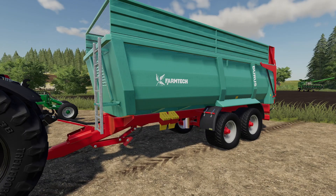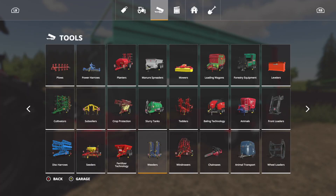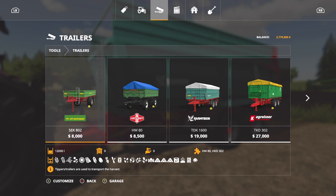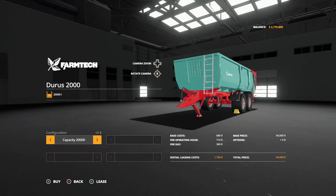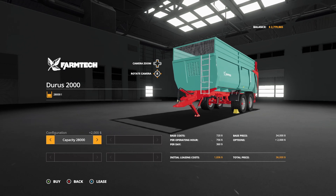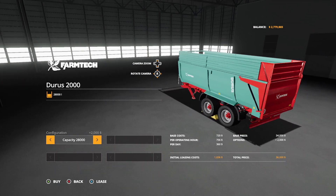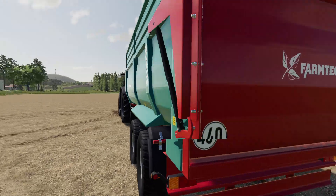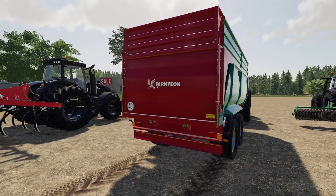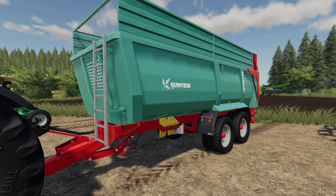Next we've got an update to the Farm Tech Duras 2000 — a new wear system and added capacity configuration. Let's jump into trailers and scroll across. Here we are — $34,000, 20,000 liter capacity, or we can increase the capacity to 28,000 liters for only $2,000 more, so $36,000 total. Not too bad at all. I really like this trailer. It's Farm Tech, so it's an in-game brand. It's just a good looking trailer. If you're using this trailer on your farm, make sure you update it — we've got a new version.